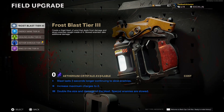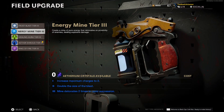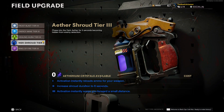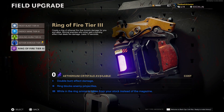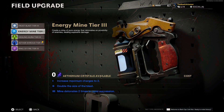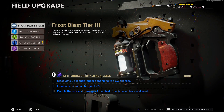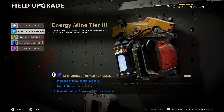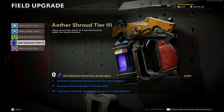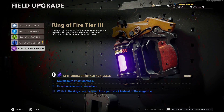One thing I forgot to mention is field upgrades. This is something you select before going into the game and it's an ability you can use every five or so minutes depending on how many zombies you kill. These are like super abilities — they give you things such as extra damage, they can make you invisible, or they can revive all the players that are down. Those are just three out of five you can choose, so go and experiment with them yourself. That covers the basics of zombies and how the mode works — so let's move on to Pack-A-Punch.